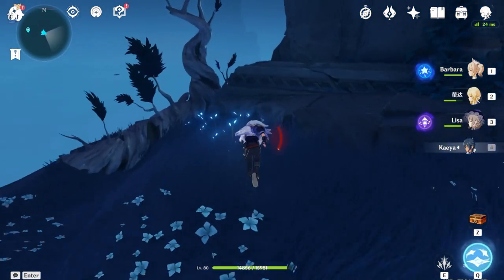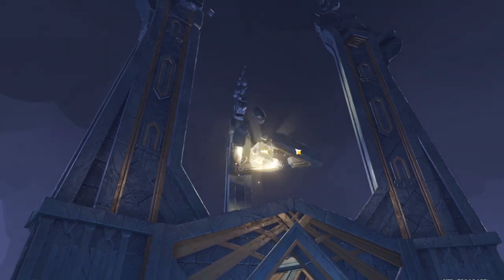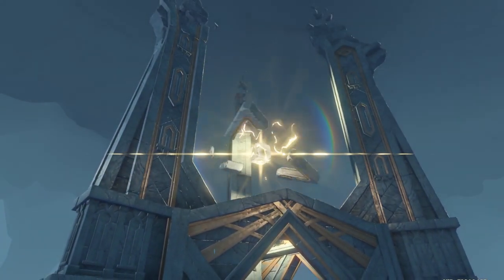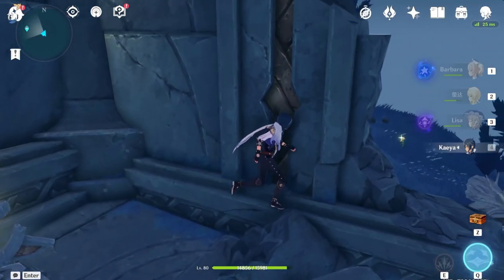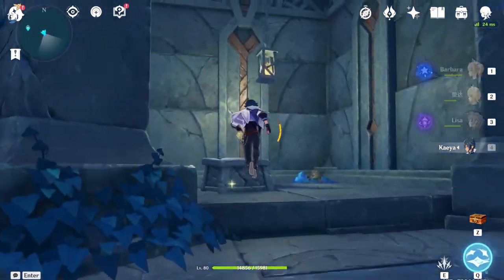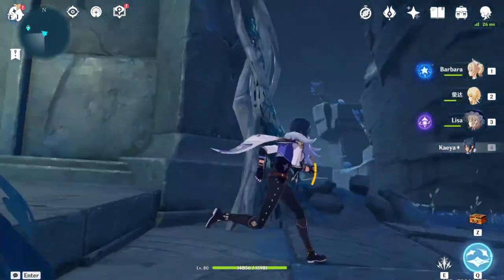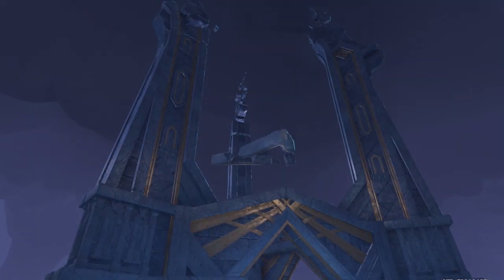After grabbing that key sigil, we can also unlock this puzzle right here. Behind here is a day and night cycle changer. We can interact with one of those cracked stone chests inside this area - Mora is worth it. Don't forget to change it back to nighttime once you have done so, otherwise you will not be able to use your key sigils on that key sigil location.